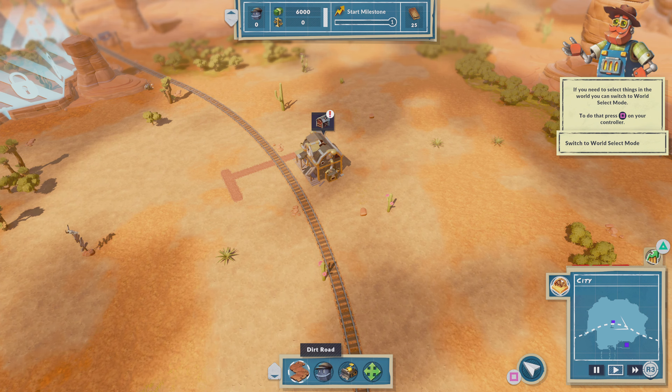Now we need prospectors, and we're going to have to grow our engineer population because it's engineers that are turned into prospectors. I like a good beer myself and a good whiskey sometimes, so I figured our robots would appreciate a saloon and I went ahead and built one of those.